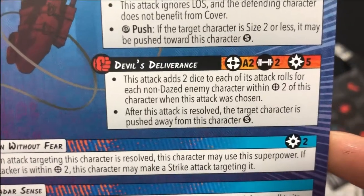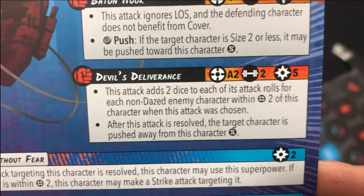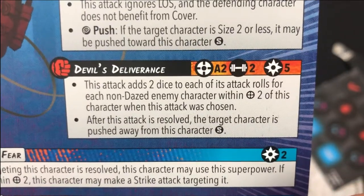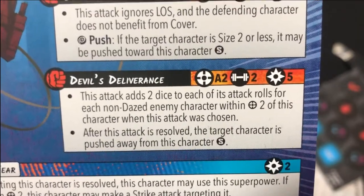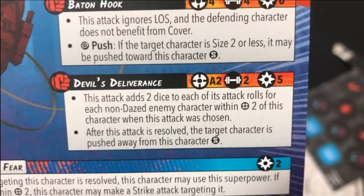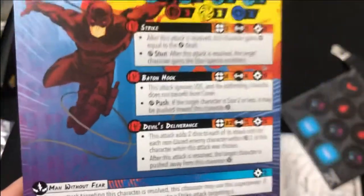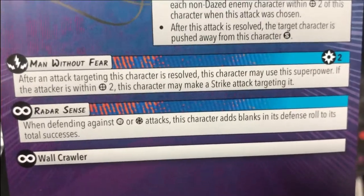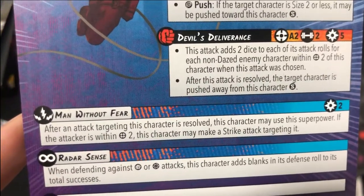Devil's Deliverance: this attack adds two dice to each of its attack rolls for each non-dazed enemy character within two inches of this character when this attack was chosen. This is like his area-of-effect attack. After this attack is resolved, the target character is pushed away from this character. It's like he spins and just pushes everybody back - I like that. I've been looking for a character like that for a while, especially on those missions where you've just got to grab two points.